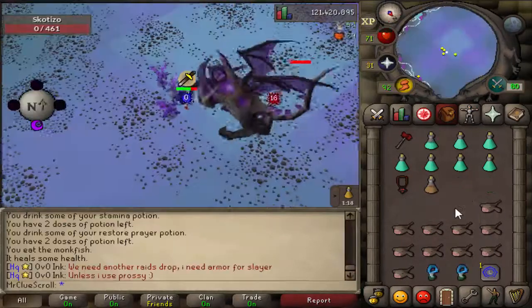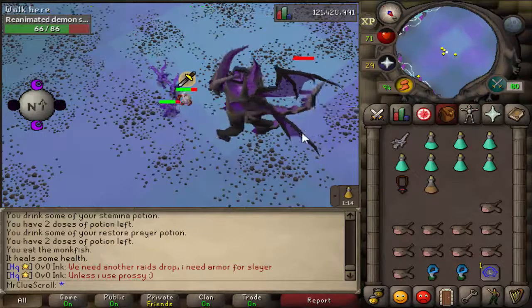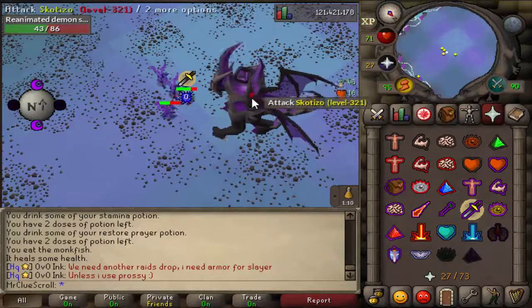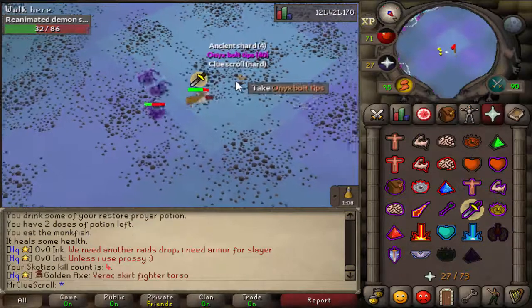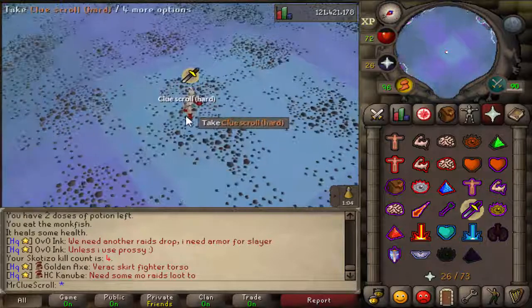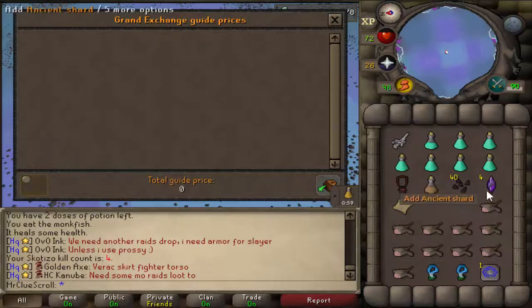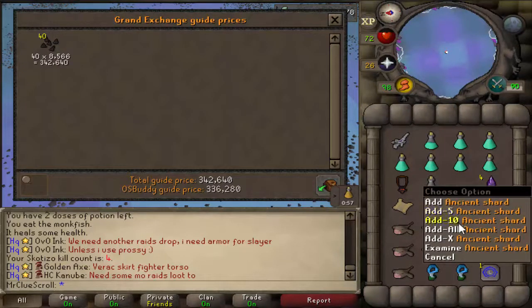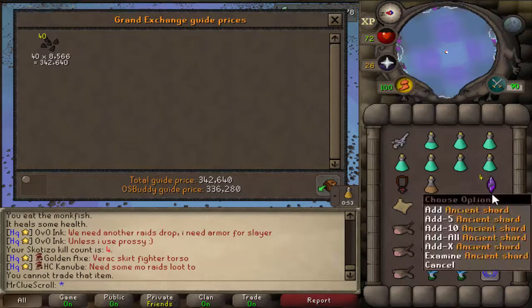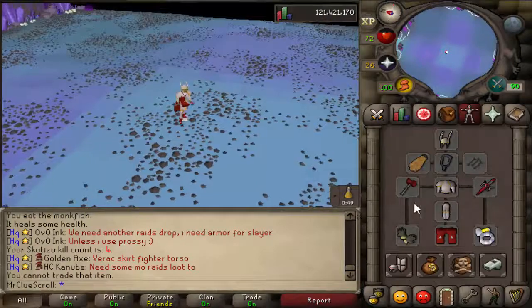Yes, let's go — Scatizo kill number one! We got onyx bolt tips, an ancient shard, and a clue scroll. The onyx bolt tips are definitely good money. Holy shit, there's 40 of them so that's like 300k. Did I just get four ancient shards from that? Holy shit that's good. We're going to do that clue scroll really quick as well.